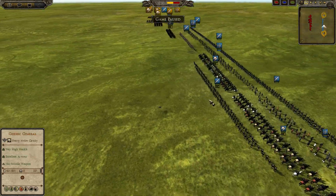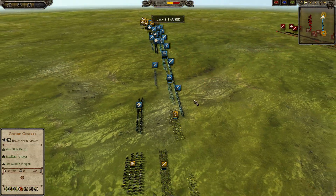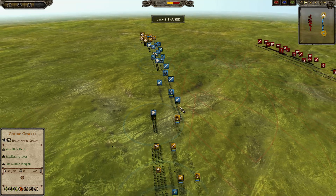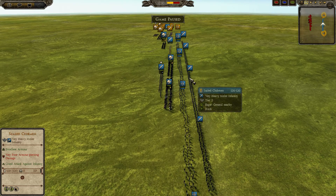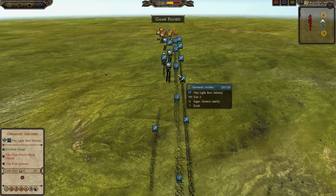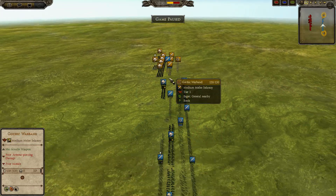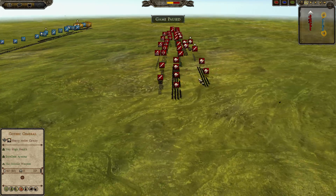Maximus has his General in the center — Redoubtable Chieftain, Silver, one with Brace — plus four Noble Germanic Horsemen. Up front we see six Scaled Clubmen supporting five Germanic Archers. Then there's a Horse on the center right, one on the center left, and a Horse Slayer on each flank. That is our build.